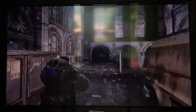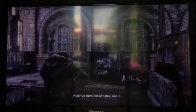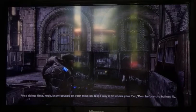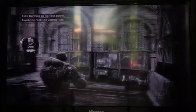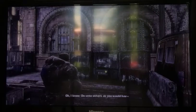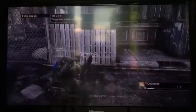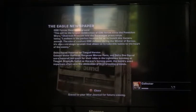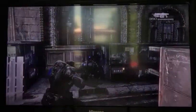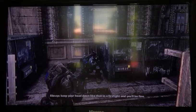Right — full of holes, got it. First things first, rook: stay focused on your mission. Best way is to check your Tac-Com before the bullets fly. Mine says 'teach the rook the golden rule.' Oh, I know — do unto others? Not out here, kid. Golden rule of the Gears is: take cover or die. You know how to get into cover? Head down, eyes open, check your surroundings. Always keep your head down like that in a firefight and you'll be fine.